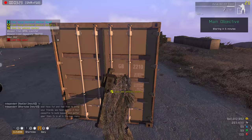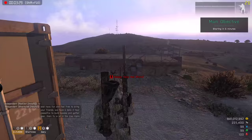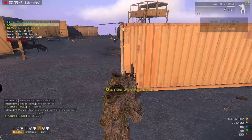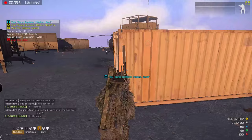Once you get to where you want to build your base, just scroll and view the contents. A little tip: you never know when a server might go down, and when a server goes down, anything not locked down will disappear when the server restarts. So walk up to your container and go ahead and unload everything.